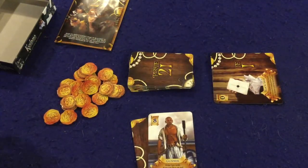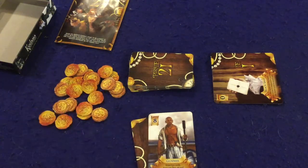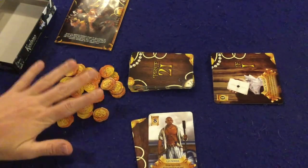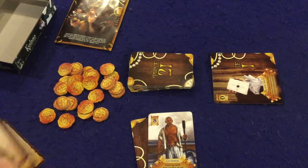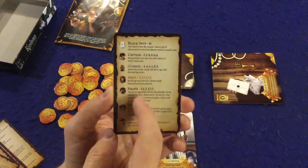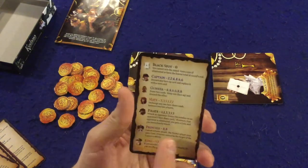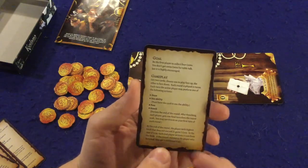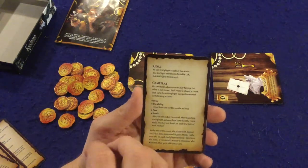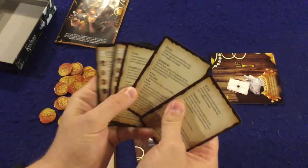Let's go over the components. First are the coins — what you're trying to do is get four of these coins, and if you can get to four coins you win the game. Next is a handy dandy player aid card. It has very small text, which is slightly annoying, but it's very useful — it tells you all the different cards in the game and what you do on your turn. Incredibly useful, aside from that tiny text. Everybody gets one, so there are six in the game.